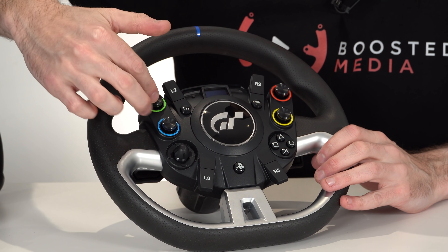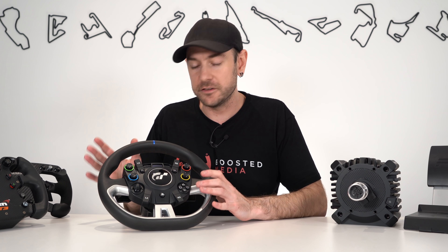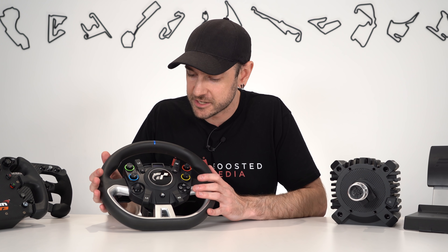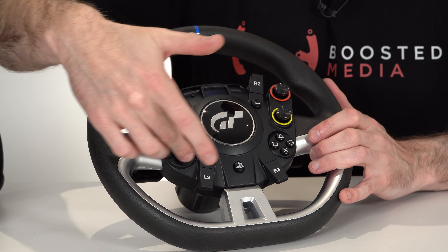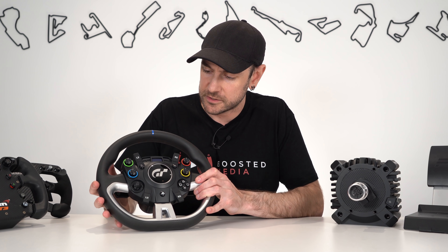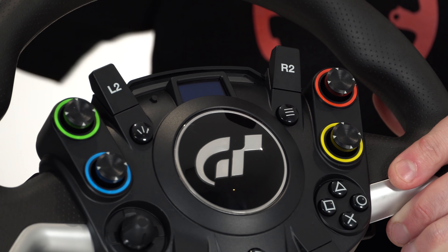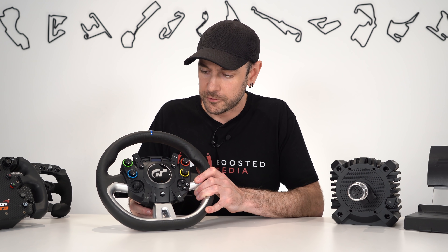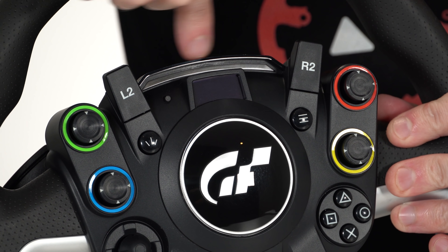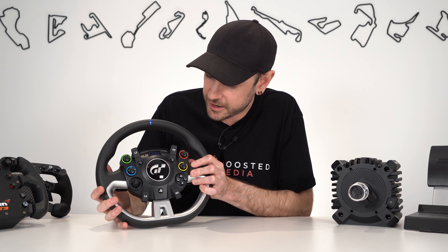Let's hone in a bit more on the actual features. We've got four five-way switches — one, two, three, four, and then push down — and that isn't fully implemented yet. We're going to see the full integration with Gran Turismo 7, so we'll have a lot more information once the game is released. We also have a very familiar layout with all your standard PlayStation buttons. There's an OLED display that gives us access to the tuning menu as well as telemetry. We'll look at that in more detail once we're up and driving.